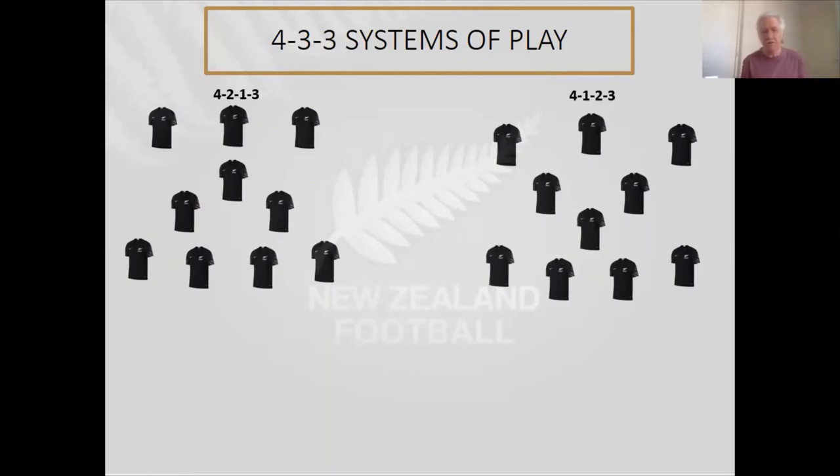Some of the general issues with a 4-3-3 system are that your forwards can get isolated. With two sitting midfield players, the number 10 becomes really important — a player who supports and gets close to the number nine, but also has the capability to get past the strikers and arrive late in the box. From a female perspective, somebody like Carly Lloyd is ideally suited to that role because she's got a great ability to either get in the box late or make runs past strikers into areas where it becomes difficult to pick her up.